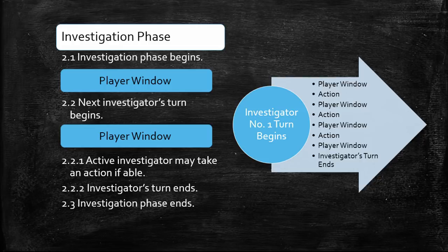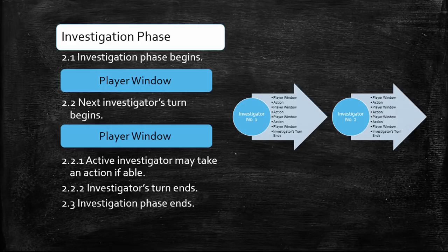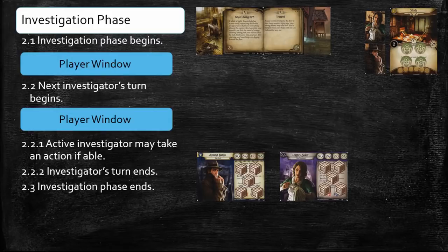Once an Investigator has taken three actions or decides to end his or her turn early, the Investigator advances to sub-step 2.2.2. This sub-step signals the end of that Investigator's turn. Any abilities that trigger at the end of your turn would do so now. If you're playing multiplayer and there is an Investigator who has not taken his or her turn, you repeat this cycle. Once each Investigator has taken a turn, you advance to step 2.3, at which point the Investigation phase ends. Now, I realize that's a lot to wrap your head around, so let's take a look at an example.